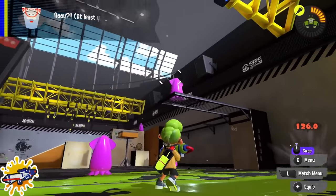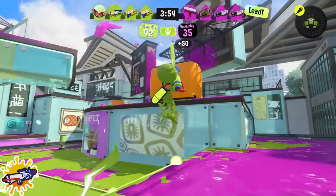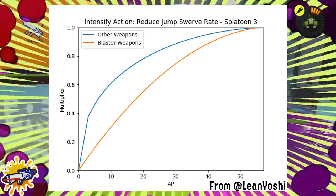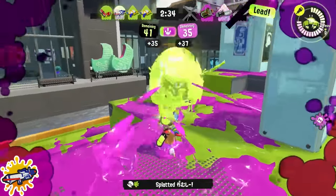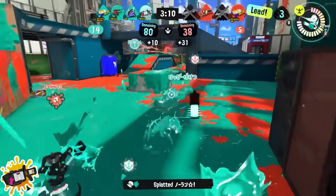Splattershot Pro players: use a little bit of Intensify Action. You're one of the few weapons with very good grounded RNG, so Intensify Action is stronger for you than on other weapons. For non-blaster weapons, you barely need any to majorly reduce jump RNG. Jumping is one of the few tools to help your weapon stand out, so get used to running it.